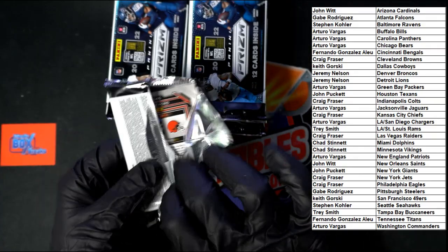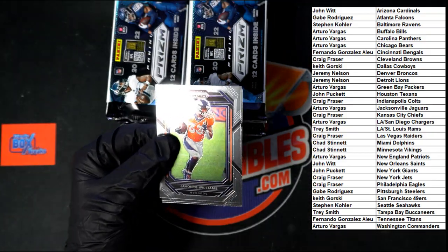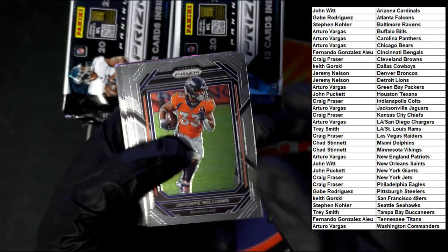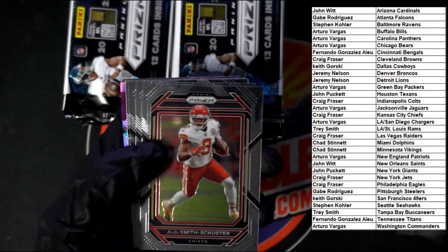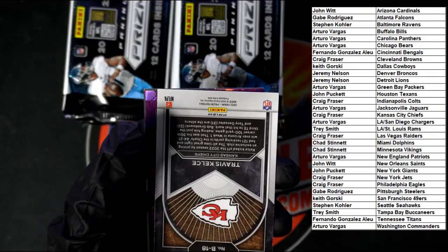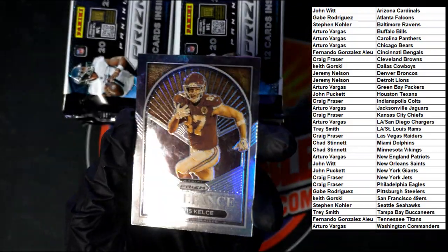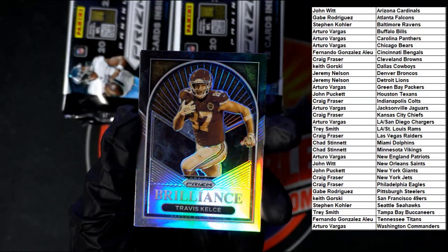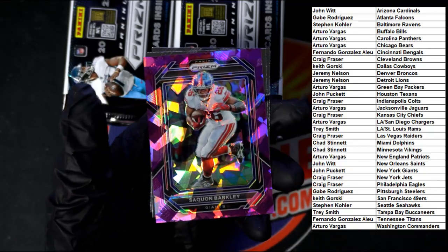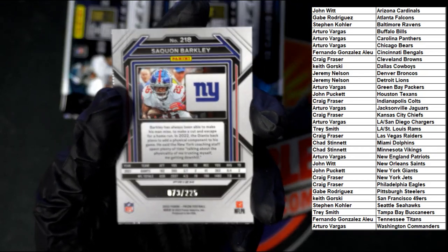Still trying to pull that gold numbered to 10 for somebody — maybe this is the box. We got Williams to start us off. JuJu — new Patriot Schuster — Harris, Goodwin. Gold starting out, oh nice — Kelsey! Oh very nice. Brilliance looks good. Then we got Barkley purple ice, numbered 73 of 225. There it is — 73 of 225.